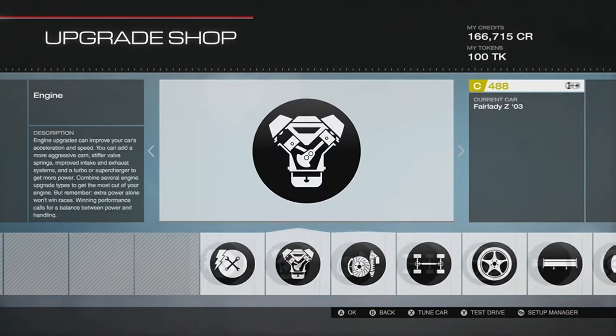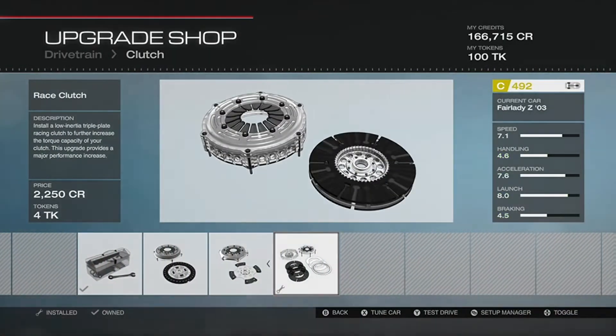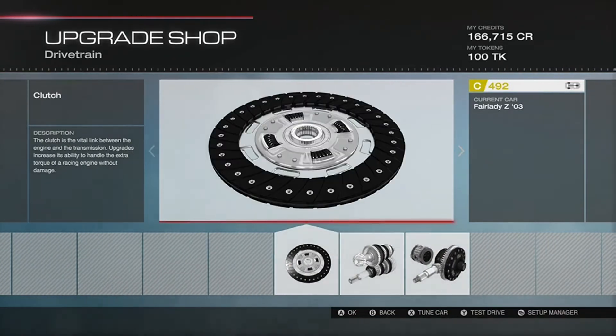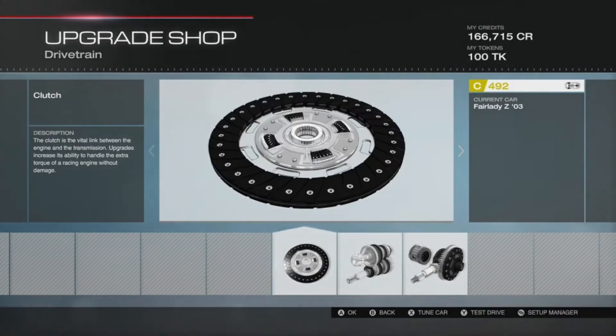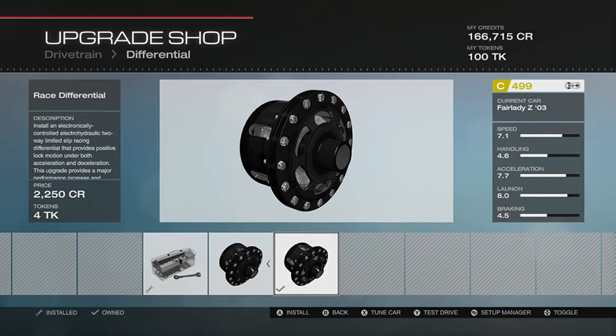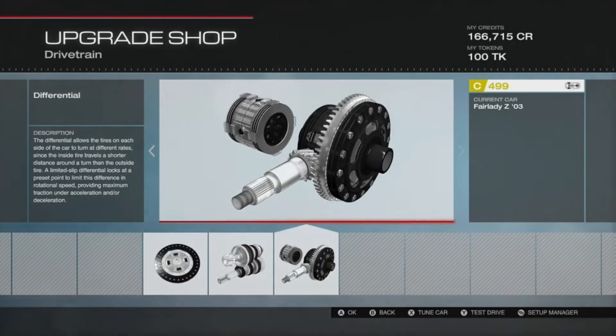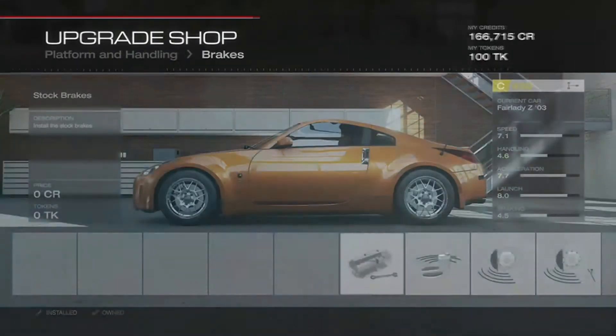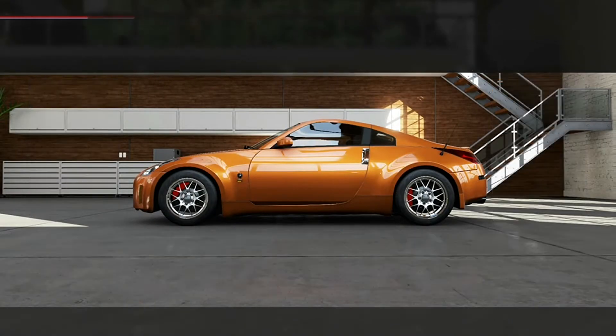Looking good. Now let's upgrade everything. There's a differential — I think we're missing the drive shaft actually. It doesn't matter, throw the differential on and let's put some bigger brakes. Yeah, those look nice through the BBS's. Lower it as far as we can.